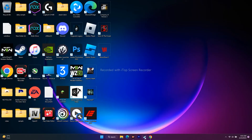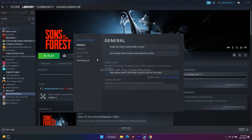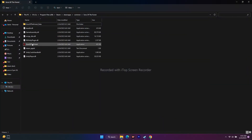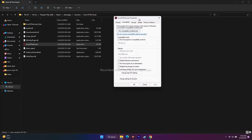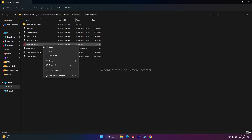The next step is to run the game as Administrator. Right-click the game in Steam, go to Properties, go to Local Files, click Browse. Then right-click the game executable, go to Show More Options, go to Properties, go to the Compatibility tab, and check 'Run this program as an administrator.' Click Apply, then OK, and try to launch the game.